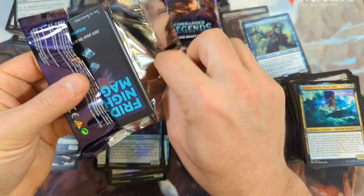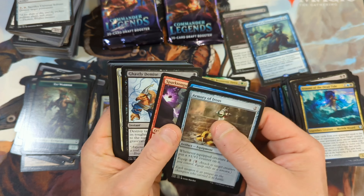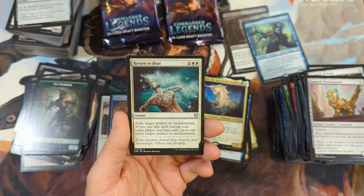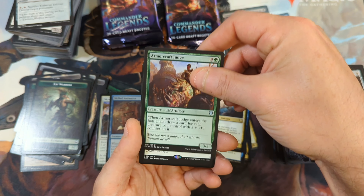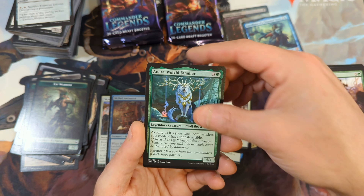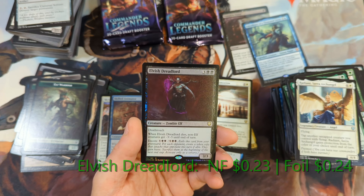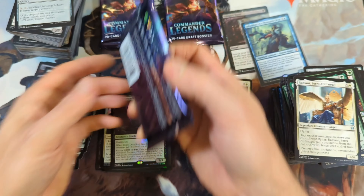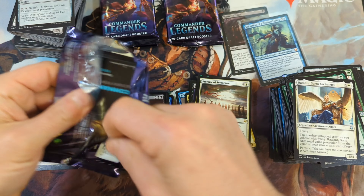Come on — one more good card. One more valuable card. Plenty of good cards, but if there's 100,000 of them, they're not going to be that valuable. We've got ourselves a Return to Dust. Dreamstone Hedron. Armor Craft Judge. Promise of Tomorrow as a rare. Wolved Familiar. Sarah Archangel. And we've got a second foil Elvish Dreadlord coming in as a second foil rare. And then the Monarch in the back. So we've now seen two foil rares — I don't think we're going to see any more, but there could be one more.